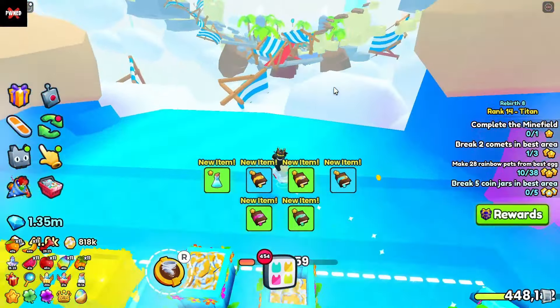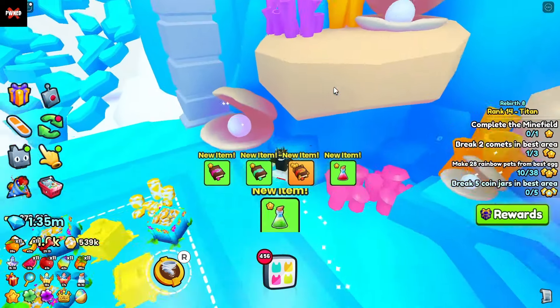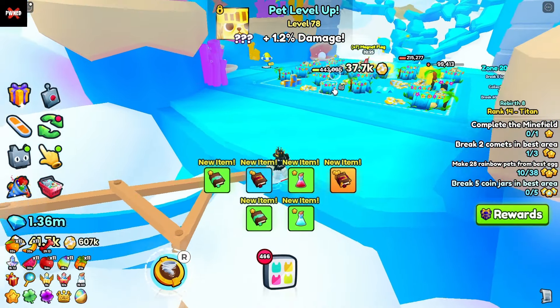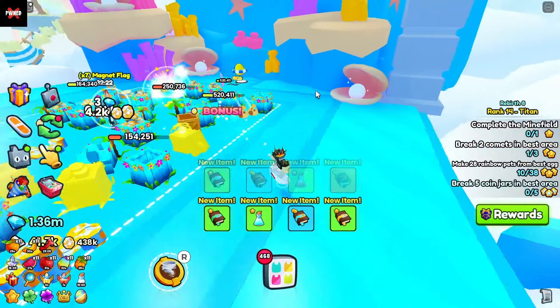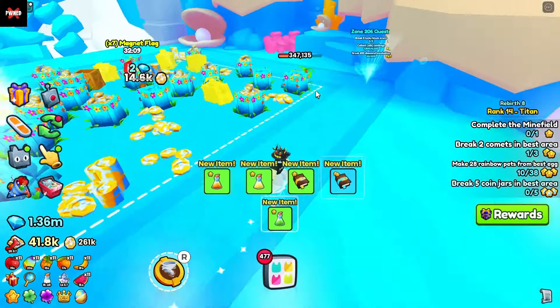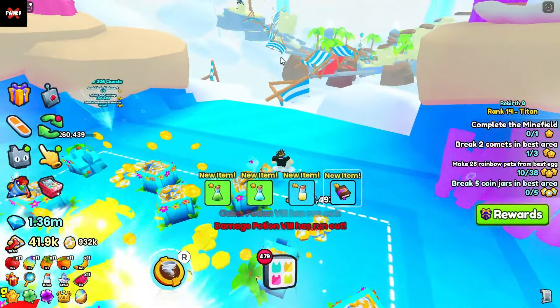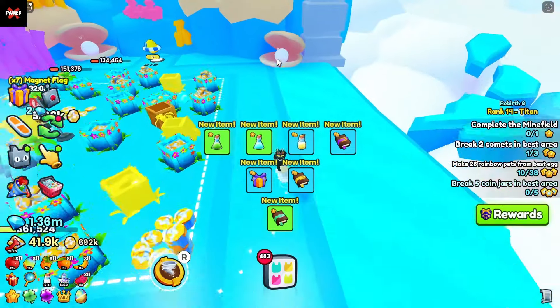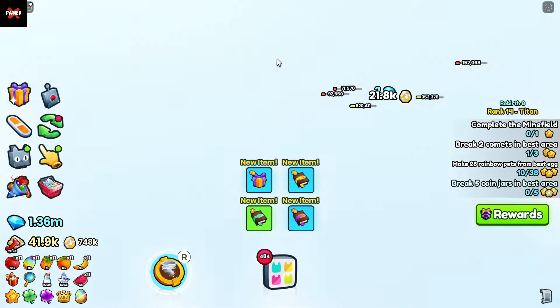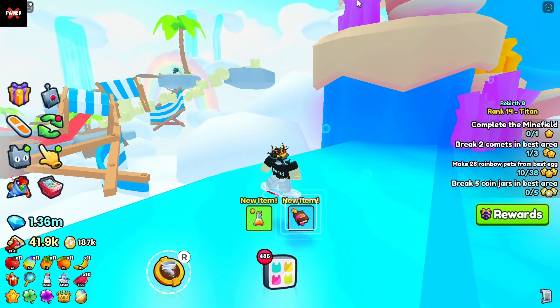Now the fourth way to get this huge pet — I don't actually know how hard it is because we don't have any chances for it — but if you go over to the jungle island there is another mini game called the jungle boss fight. At the time of recording this is starting in about 45 minutes. Basically what you got to do is defeat the big boss chest over there and then you have the chance for the huge pineapple monkey to drop. Like I said I don't know how hard it is, so I don't know if I would waste your time on that — maybe it's easy, maybe it's not.